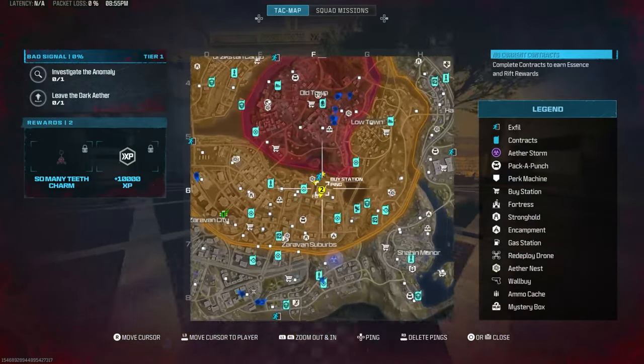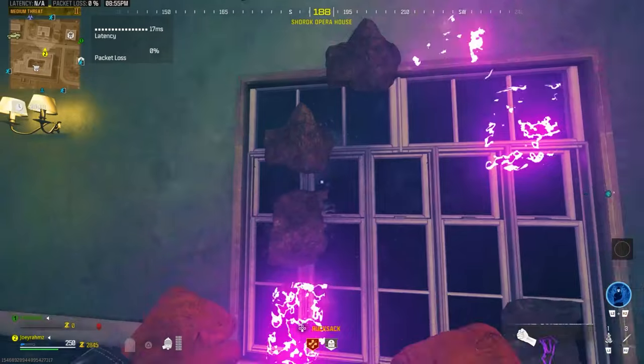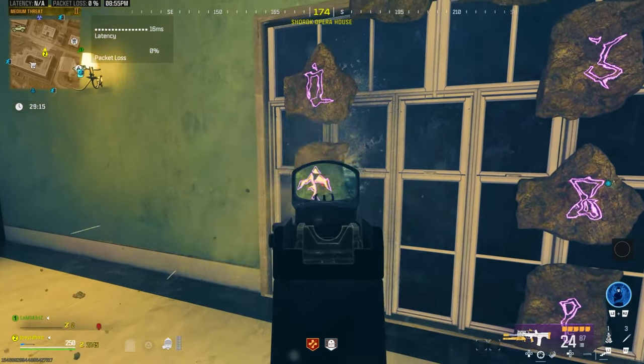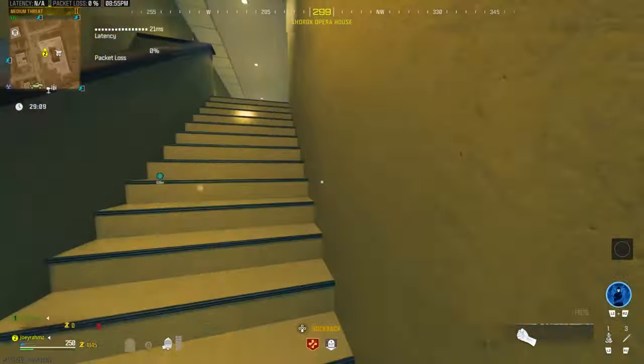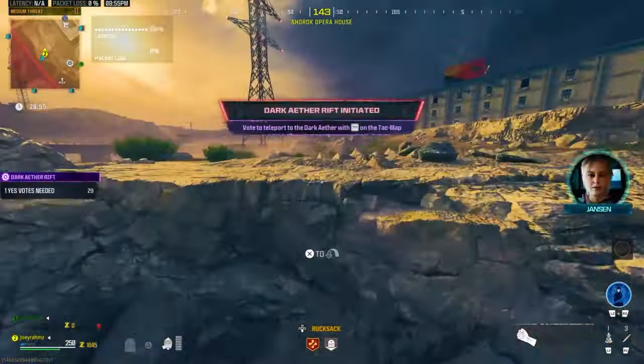Once you've got all that stuff, you're gonna go straight to this location on the map right here. Come up the stairs and put in the code I'm showing you on screen right now: 1, 2, 3. Go ahead and put that code in. Now activate the portal with $1,000 and follow me all the way down to this Bad Signal portal right over here and activate that portal.